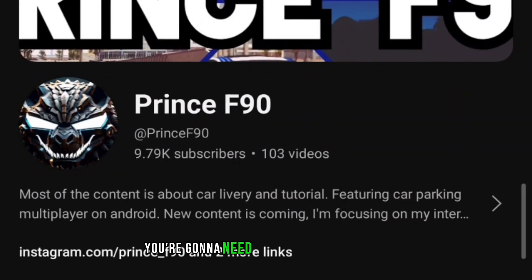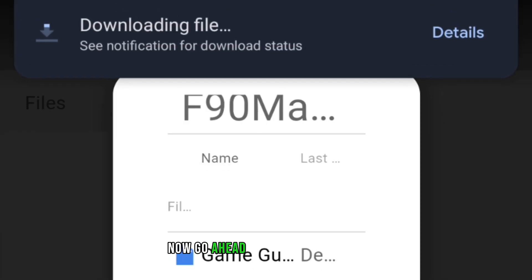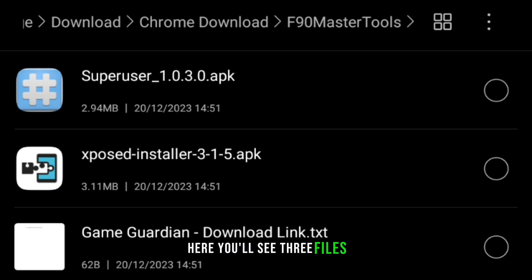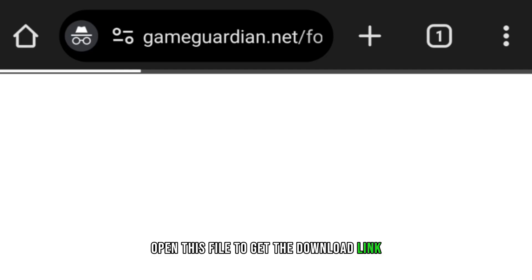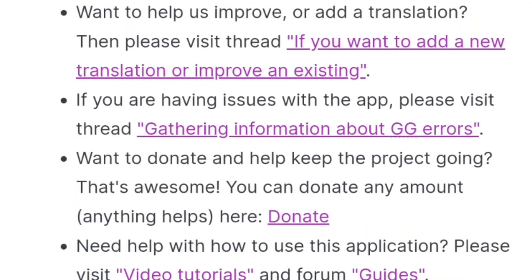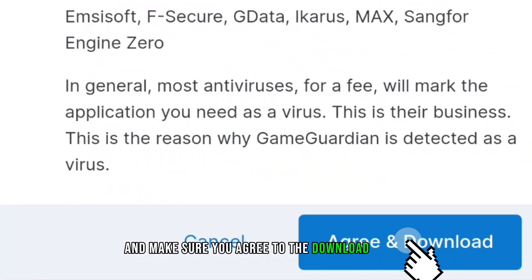First, you're gonna need to click the link on my about page to download all of the needed resources. Go ahead and click download. Once you've downloaded the zip file, extract it to your desired folder. Here you'll see three files. If you haven't downloaded GameGuardian, open this file to get the download link. Copy and paste the link to your browser and scroll to the bottom of the page until you see the purple button. Click on it and make sure you agree to the download terms.